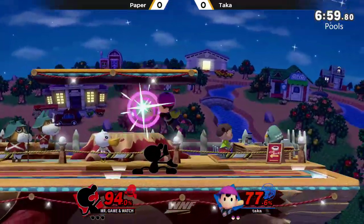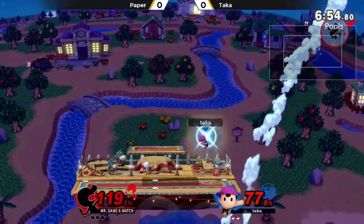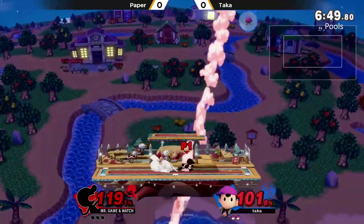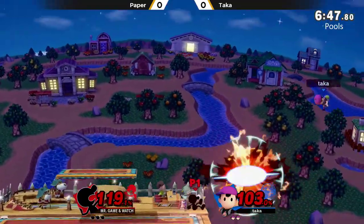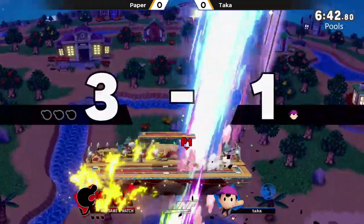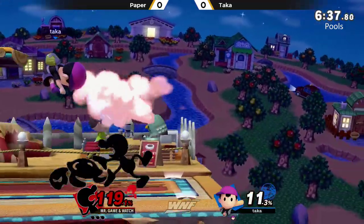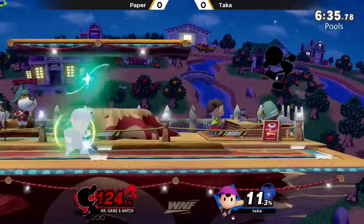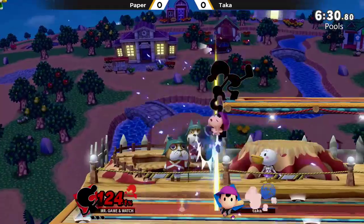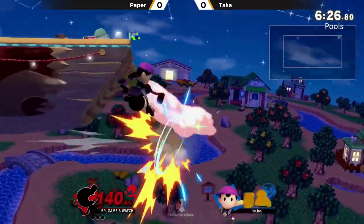If you've noticed, we see Paper utilizing that up-B a lot. That move also got buffed — the firemen on the side are now a hitbox. You've got to be careful how you throw out some of these magical moves because Game & Watch has got the bucket. People watch the landing here and immediately sees the corner and up smash. If you're going to come out in there, you've got to watch out because Game & Watch still has that great up smash. That is one of the moves that did get nerfed, but still a very great anti-air — it's got more of a dead zone now, but it's still really good.